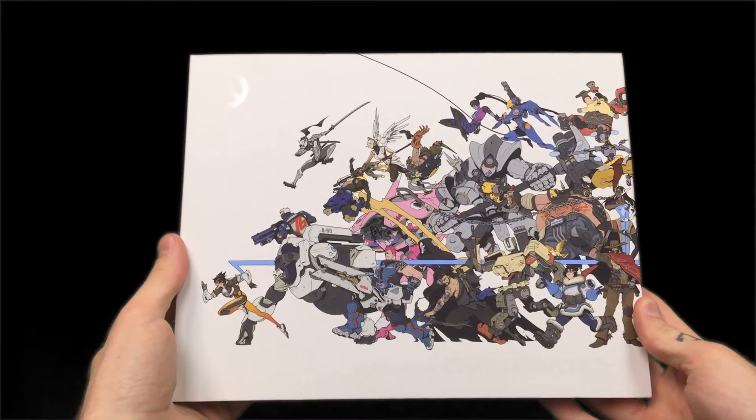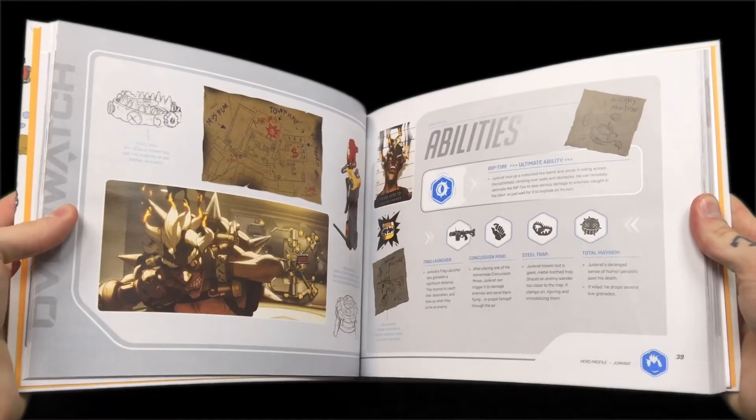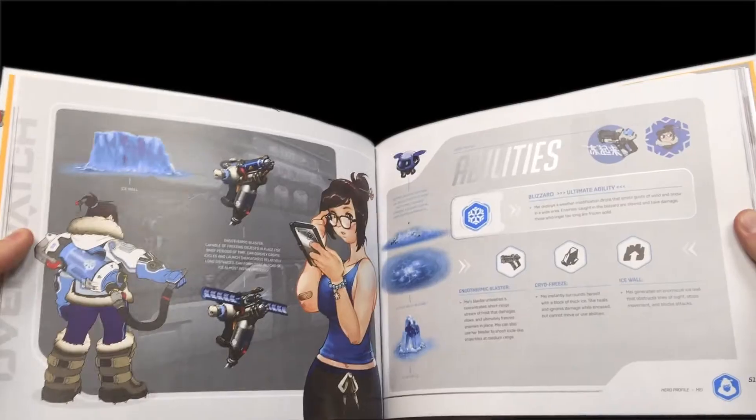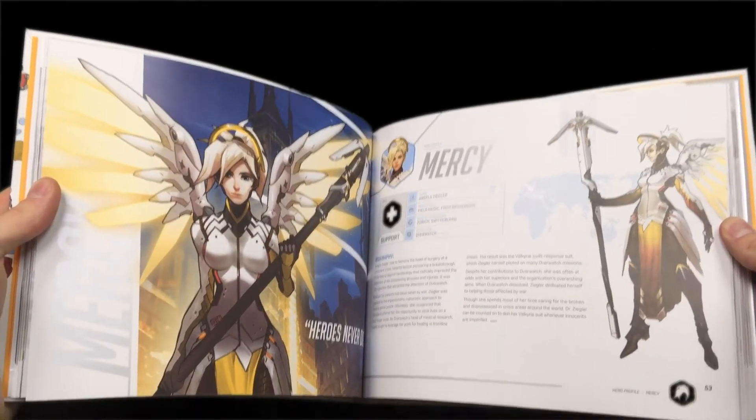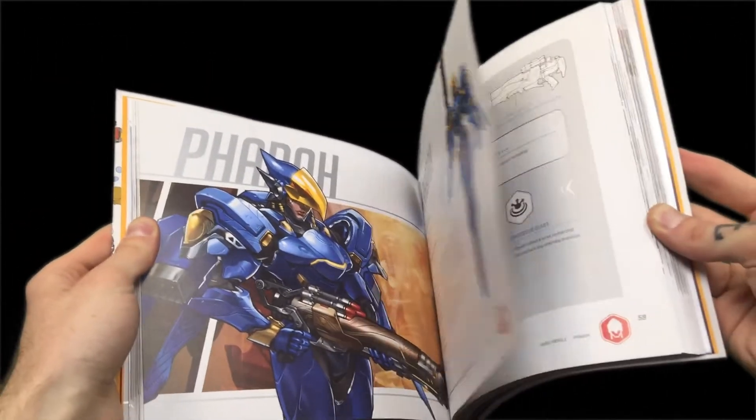First up on the list, we have a visual source book. It's called a source book, but it's essentially an art book. The artwork is so freaking cool. That is just gorgeous — that's one art book I would not mind having. It has all the characters in here. It gives a synopsis on their abilities — for example, D.Va has some of her abilities listed. It also has biographies and backstory for every character. I would read the crap out of that.